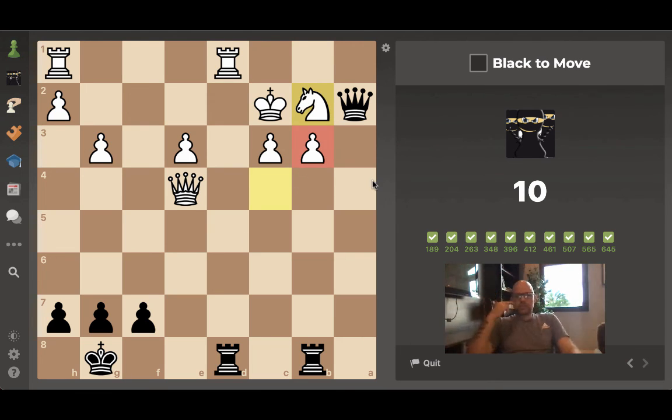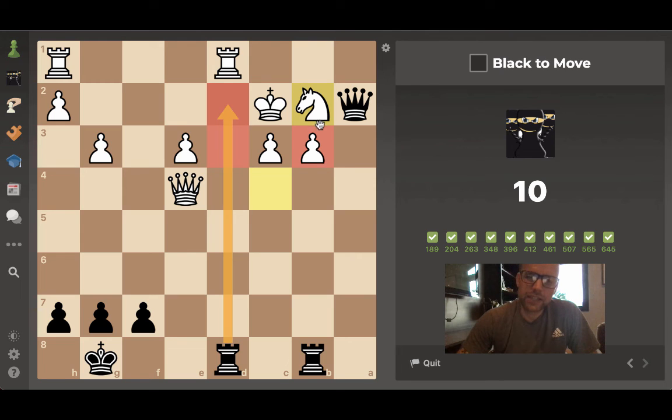I like queen b3 check: there are only two escape squares and our rook owns those. Then queen takes b2 — checkmate no matter which square he chooses, c1 or b1.